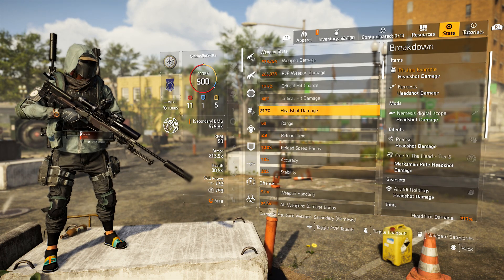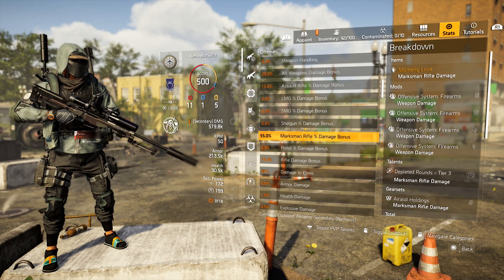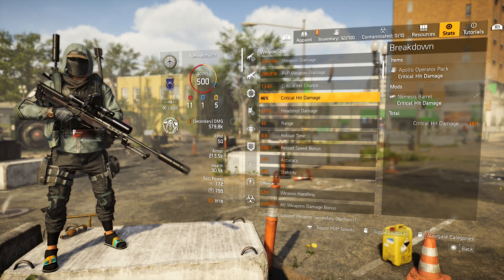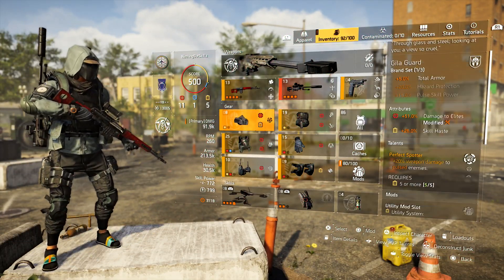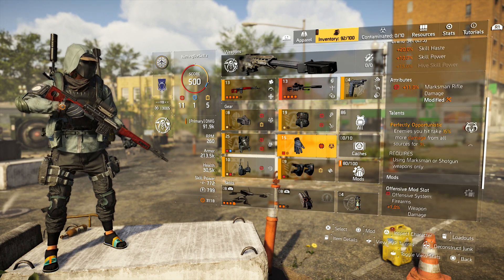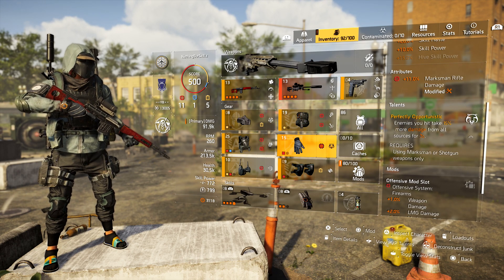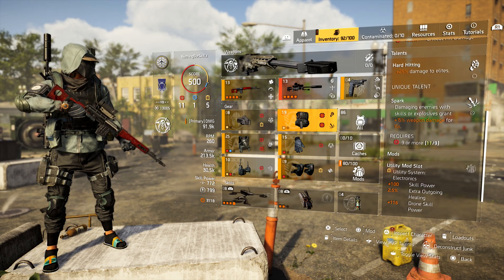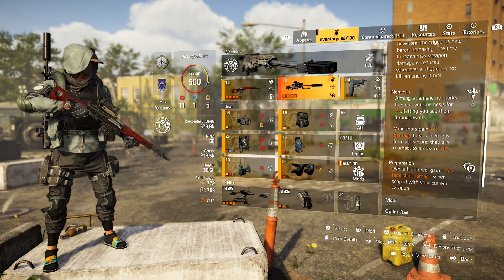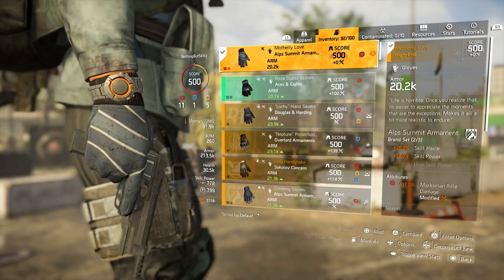Let's break down the Nemesis stats: 13.5% critical chance, 46% critical damage, 217% headshot damage. That 217 alone lets us hit really hard. We have 29% all weapon damage, 55% marksman rifle damage, and 91% damage to elites. Pair that with Perfect Vigilance (30% weapon damage), Composure (10% damage in cover), Perfectly Opportunistic (15% more damage to tagged enemies), Hard Hitting (25% more to elites), Spark (15% weapon damage), and Perfect Spotter (20% weapon damage to pulsed enemies).